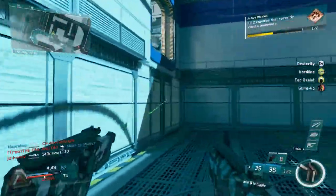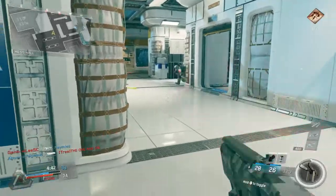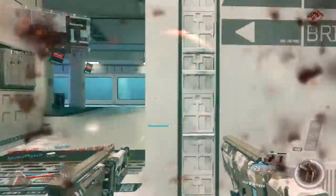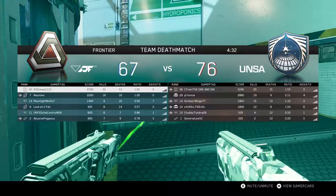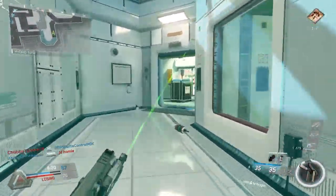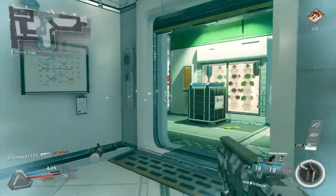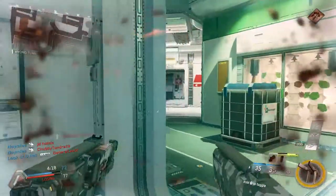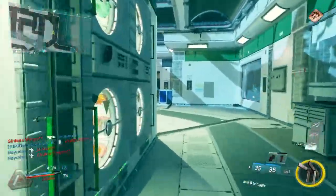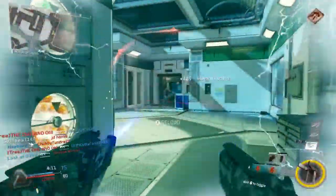It's kind of interesting how they added the little light reflecting off the scope, or whatever it's supposed to be. How are we doing? 21-13 — I'm on top for my team but we're still losing. Teammate got him — I'll take it.